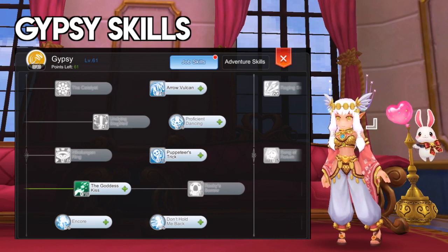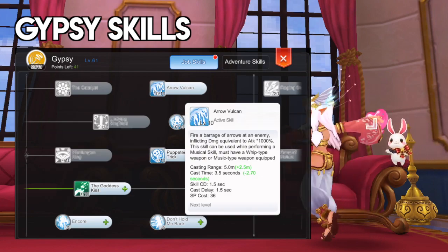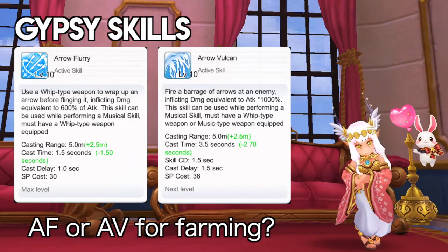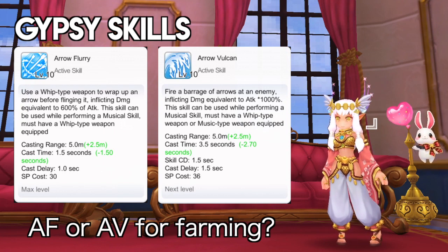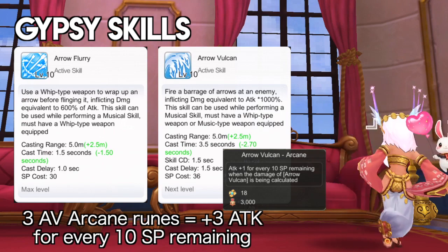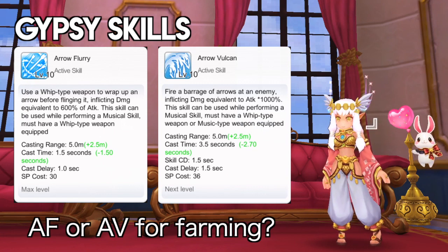For the gypsy skills, prioritize getting level 10 Proficient Dancing to further increase your damage output. Then get Arrow Vulcan, which is another single target farming skill that deals higher damage compared to Arrow Flurry. Choosing between Arrow Flurry and Arrow Vulcan depends on whether you can consistently one-hit mobs. It is easier to achieve one-hit kill with Arrow Vulcan since it has higher damage modifiers. In addition, there is a rune that increases attack by 3 for every 10 SP remaining when the damage of Arrow Vulcan is being calculated. However, in terms of farming speed, Arrow Flurry is superior since its cast delay and cooldown is shorter. Hence, just use Arrow Flurry when you can already one-hit your target mobs.